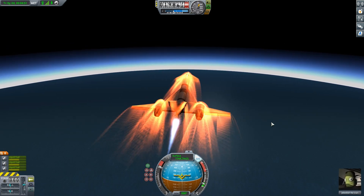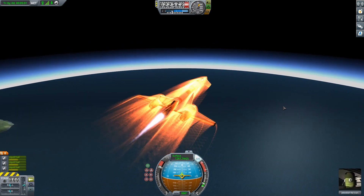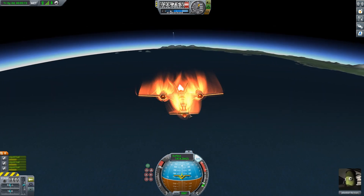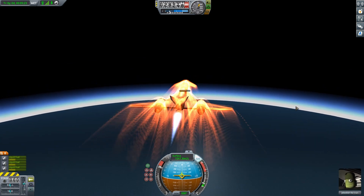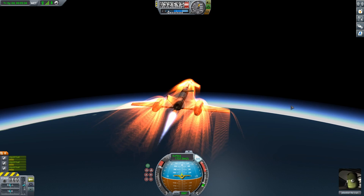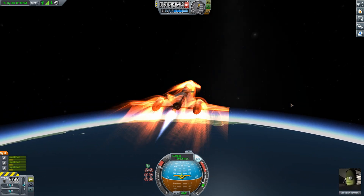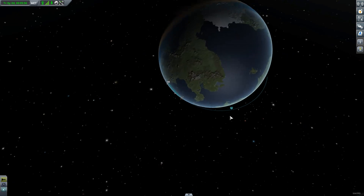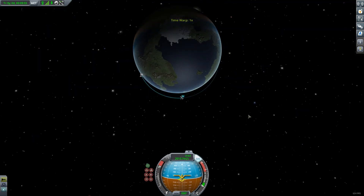I begin to climb around the 20-degree mark and watch my speed. I'm only aiming for an orbital speed of 2,200 meters per second. Once my orbital speed reaches 2,200 meters per second, I can check my map and my next plan is the burn to circularize my orbit. And there it is — single stage to orbit.